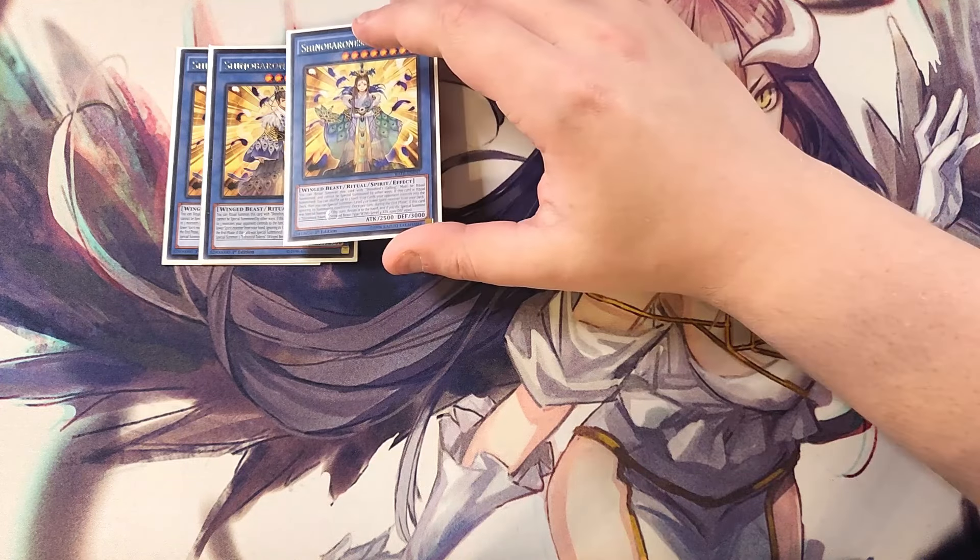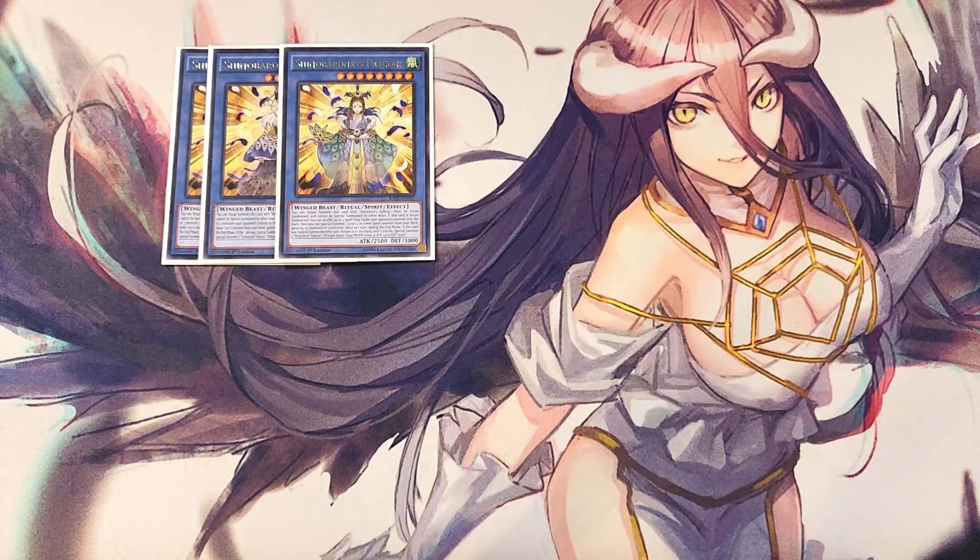We then play a single copy of Shinobainess. This card is really good as a one-of. If this card is ritual summoned, you can shuffle up to three spells and traps your opponent controls back into the deck, then special summon a level four or lower spirit monster from your deck ignoring its summoning conditions — which lets you summon any spirit monster you want directly from the deck, like a copy of Amano-Iwato. It also returns to the hand during the end phase and special summons two Shinobar Tokens.